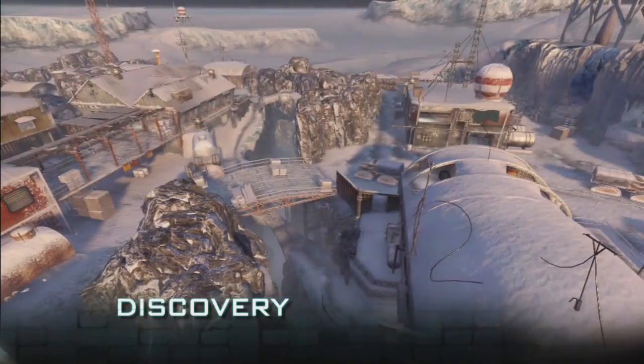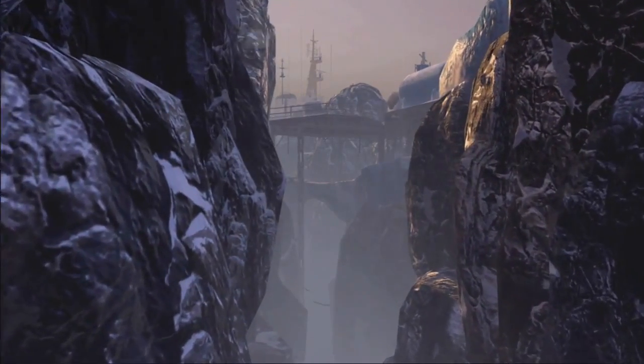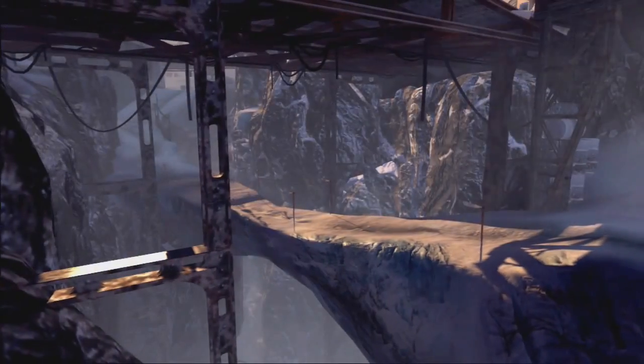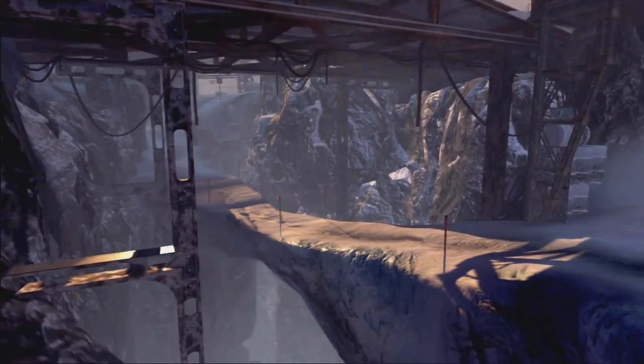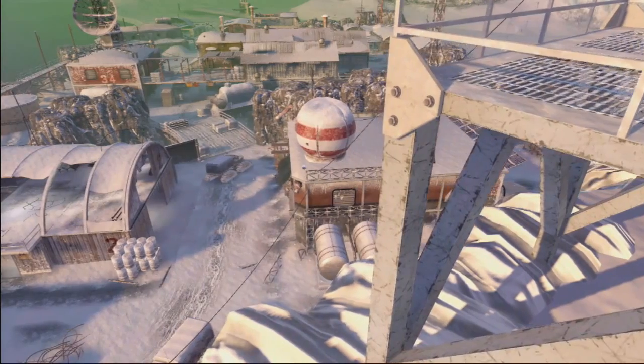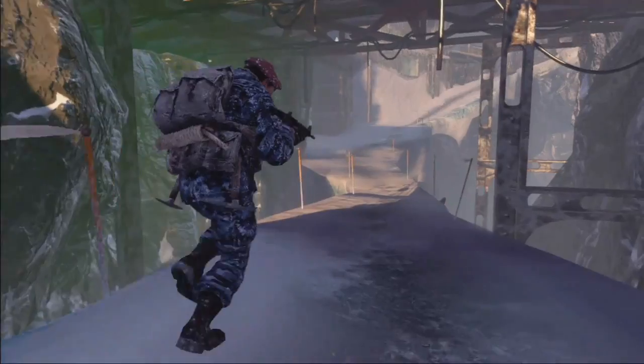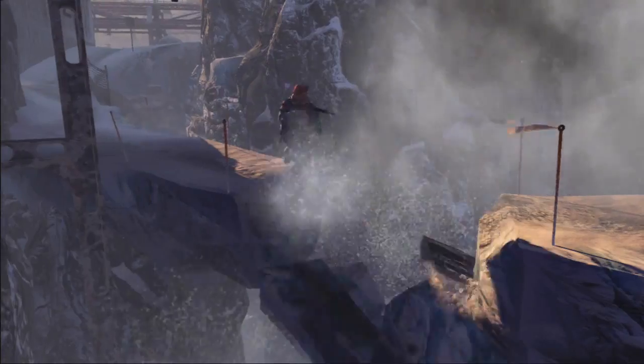Discovery is an Antarctic research station that was a German outpost left over from World War II. The two sides of the map are divided by a deep chasm, and you're always fighting for control over that crossover from one side to the other. My tips for Discovery are really just learning the layout of the map, understanding how that chasm can impact the flow of gameplay, and always being conscious of your exposure to long-range weapons. You might be on a snow bridge and somebody throws a grenade, which collapses the floor around you.